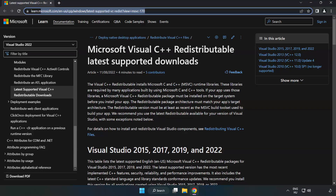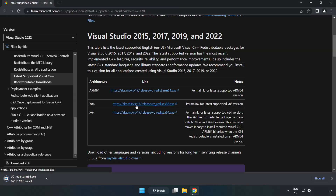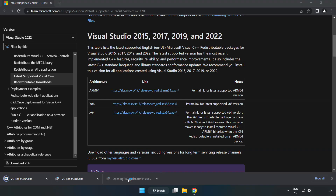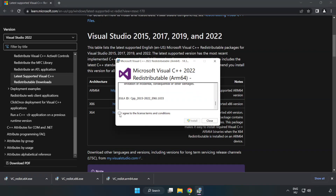Go to the second website linked in the description. Download three files. Install the downloaded file. Click I agree to the license terms and conditions and click Install.